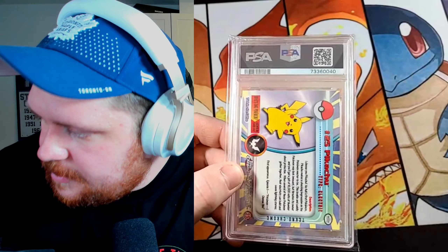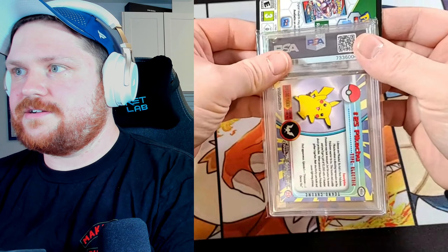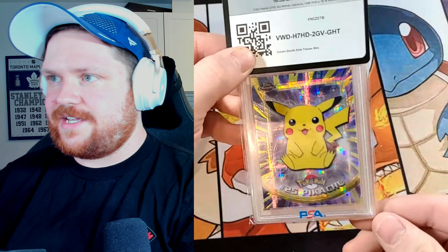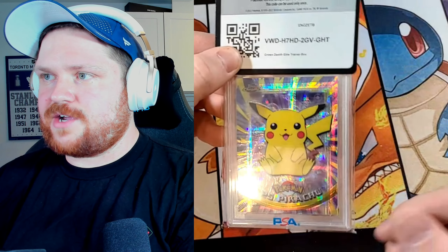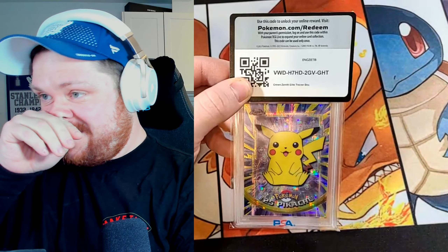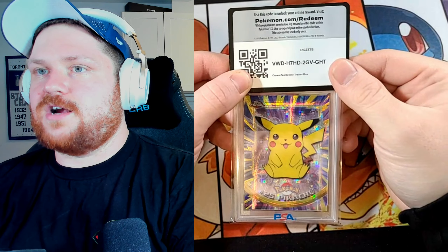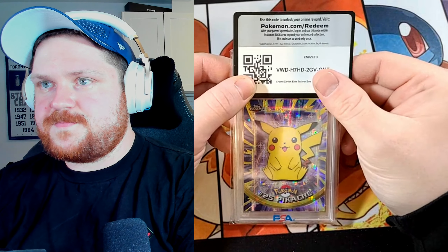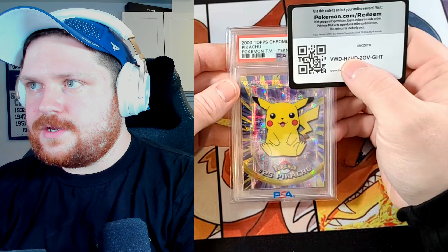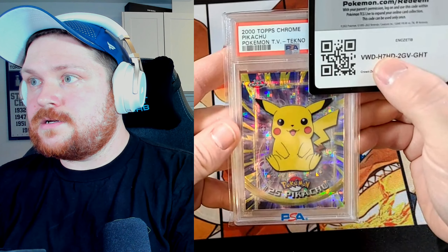I have a code card here to block the grade so I can show you the front first — you guys also get a free code card. In the lighting this card looks crazy — it kind of looks like a Yu-Gi-Oh prismatic rare with the lines coming down on it. If you guys could hit that like button and subscribe button — I'm a part-time YouTuber so I post whenever I can. Alright, enough dilly-dallying. My heart's pounding. It should say 2000 Topps Chrome Pikachu TV. Here we go — in three, two, one.